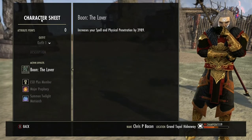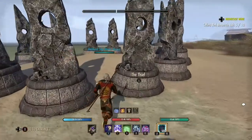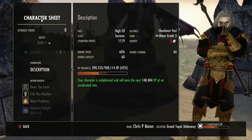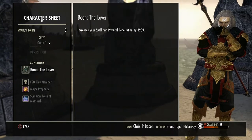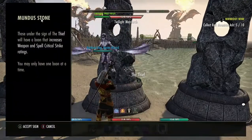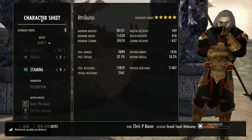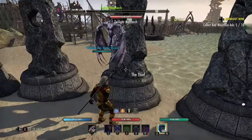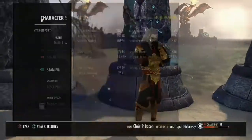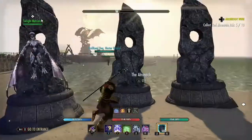I use at the moment the Lover Mundus Stone, but there are a couple others you can use depending on your game style. This adds spell and physical penetration. Most people use the Thief, so let's see what our crit is at the moment. Spell crit is 32%, so I use the Thief to see if it goes up — it goes up to 41%, which is not bad, but we just lost a bit of weapon damage there.